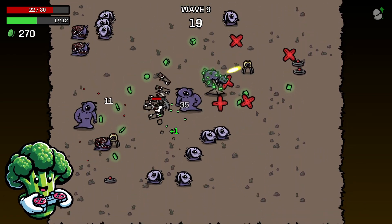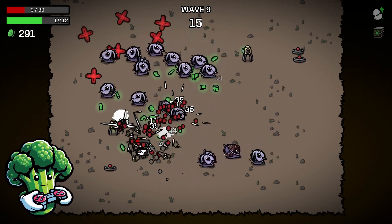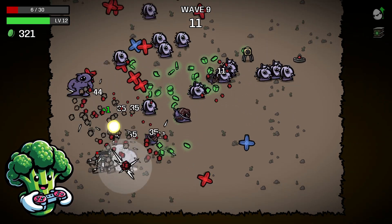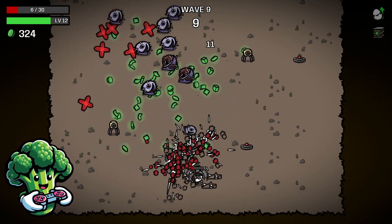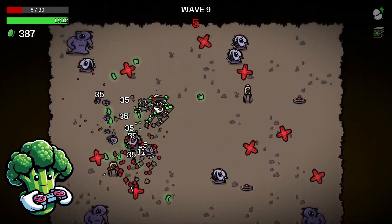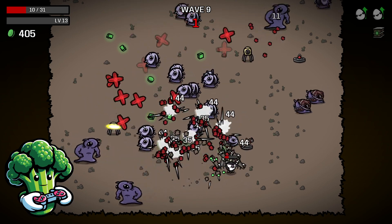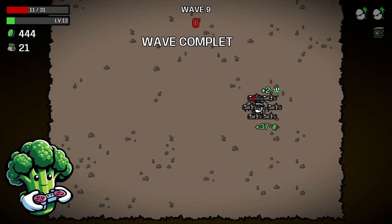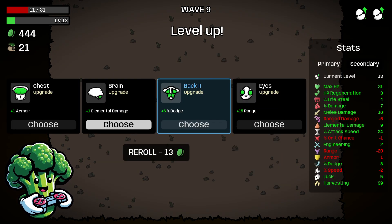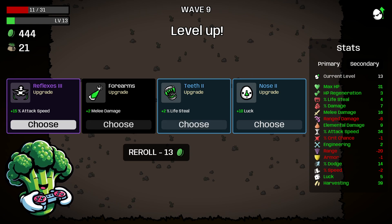This is just a money wave — be aware of your health, you can still lose it really quickly. Just dodge around and stay alive; if you need to, pull back and get some health back from HP regen, lifesteal, or consumables. We got out of that with roughly 450 materials. We're going to take the coupon for free, a little bit more dodge, and up our attack speed.